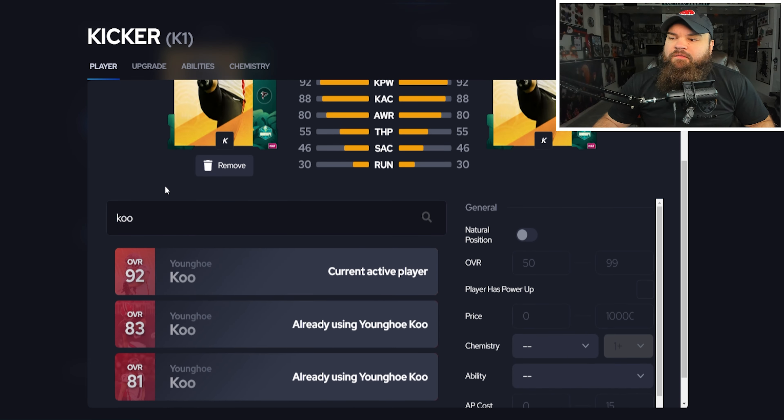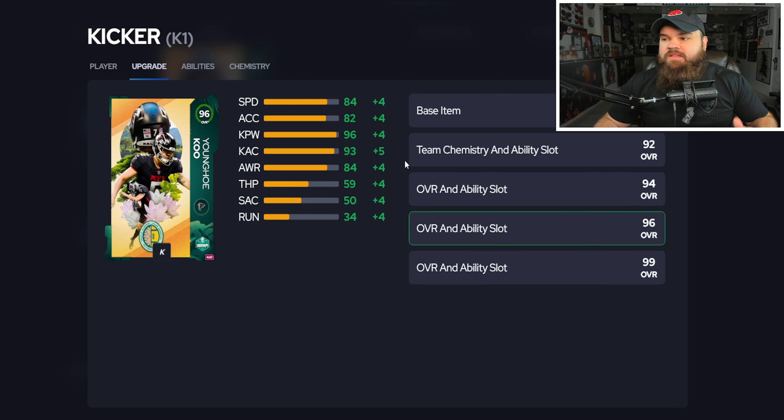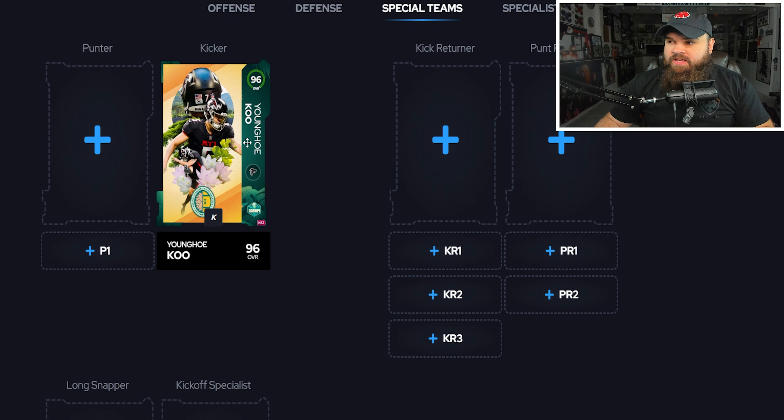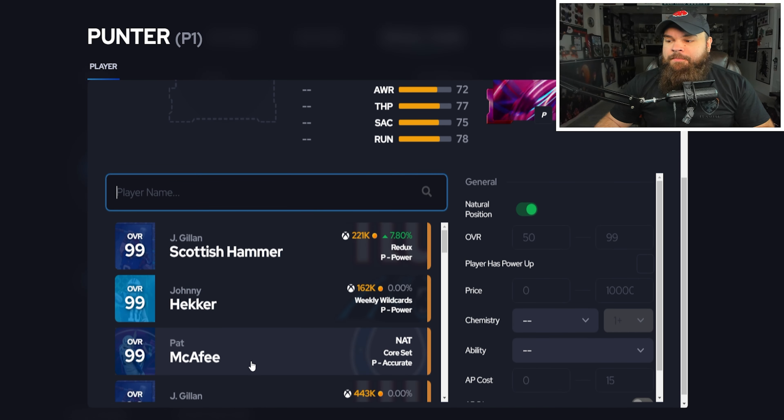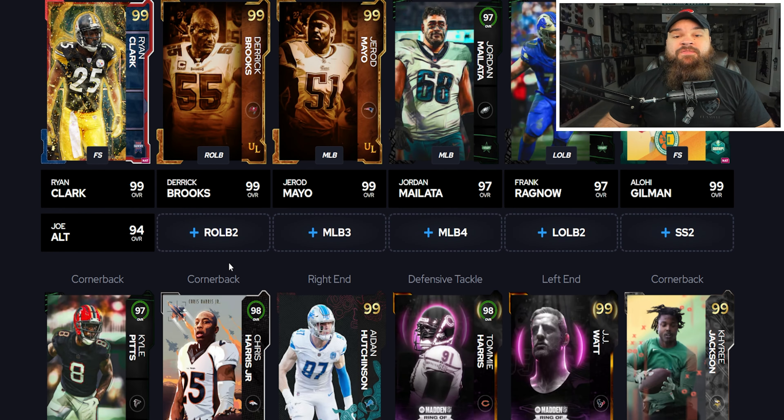For special teams, kicker would be Younghoe Koo — you can get him up to 96 overall and get some slow meter abilities for free. For punter, it has to be Pat McAfee because he was free.